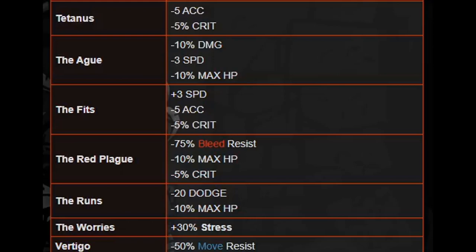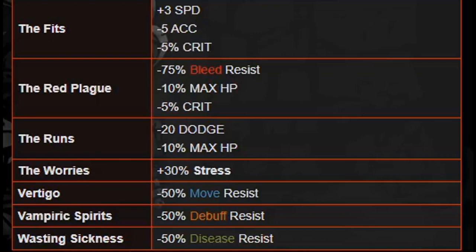The Worries is plus 30% stress — this has to go away. It's a flat 30% stress with no conditions, just a flat 30 wherever you go. If you need to use someone who has this, bring a Plague Doctor or Grave Robber and do a medium dungeon where you can remove it. Vertigo, Vampiric Spirits, and Wasting Sickness are all minus 50% from either move, debuff, or disease resistance. Vertigo and Vampiric Spirits can kind of wait — the debuff and move resist reductions aren't terrible. However, Wasting Sickness would be a medium to medium-high removal priority because of the disease formula — leaving it on will significantly increase the person's chance of getting a new disease at the end of the dungeon, and if you don't have a fully upgraded sanitarium, you'll get more diseases you can't remove quickly.